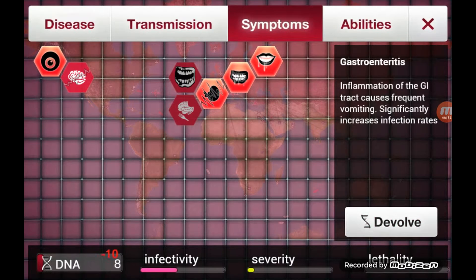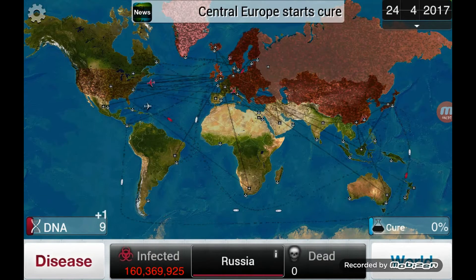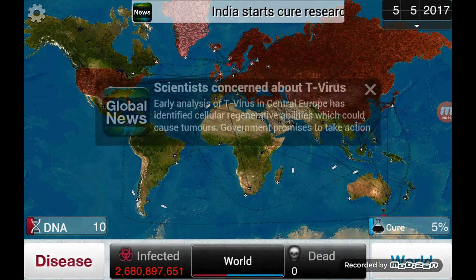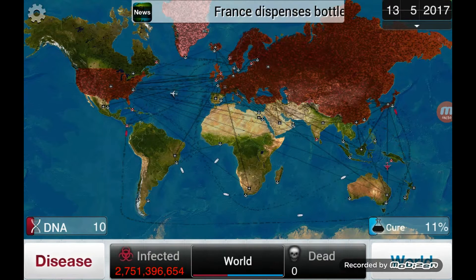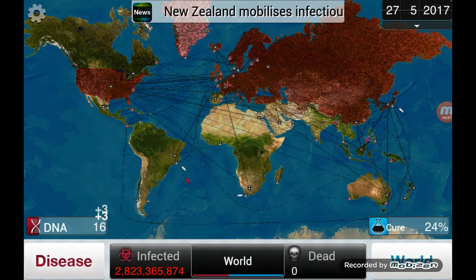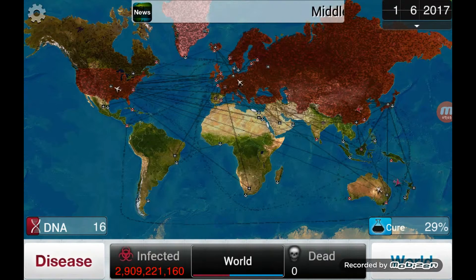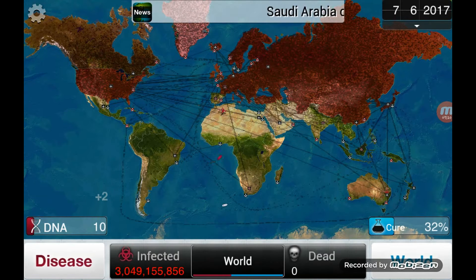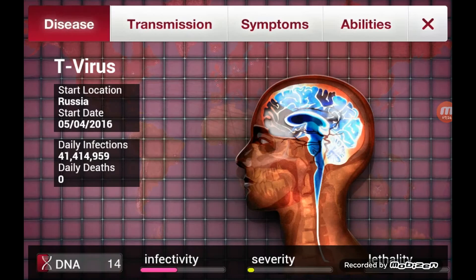I don't want to de-evolve that. Next will be Cannibalism at 23 DNA points — lovely, yummy yummy, I love me some human meat. Scientists concerned about T-Virus — yeah, well you should be, because it is going to be the end of you. Let's infect some more. 25% cure complete, so I'm going to go ahead and get that Genetic Reshuffle in. I should probably start hurrying up on the symptoms or I might lose.